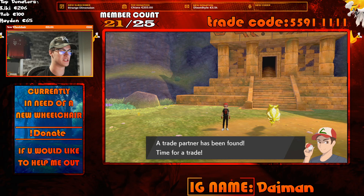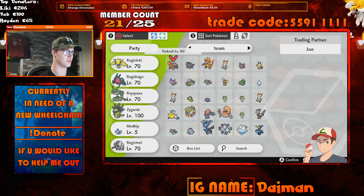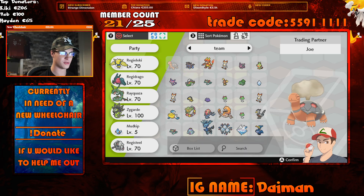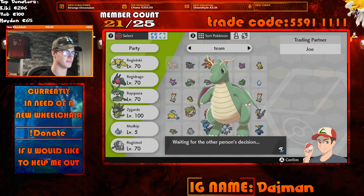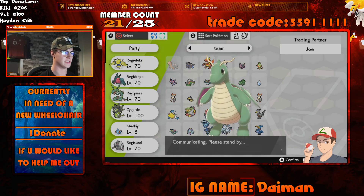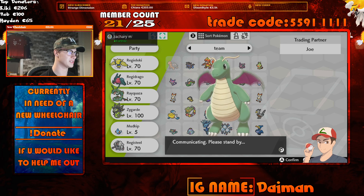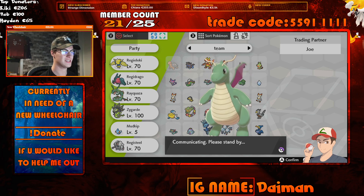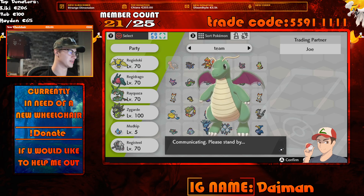This is basically how the SysBot works. Now you'll need to give it a random Pokémon — be fast, because it only lets you trade within 15 seconds. Be very, very fast, otherwise it will cancel the trade and you won't get the Pokémon. Let's wait until it gives you the Pokémon. Big shoutout to Zachary who just came online!